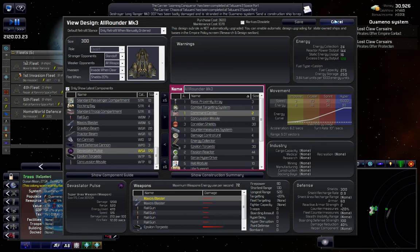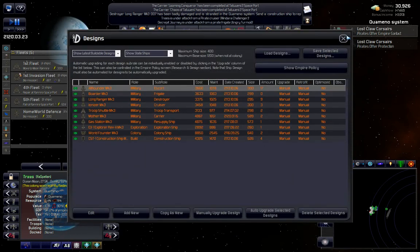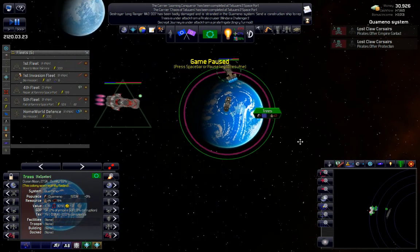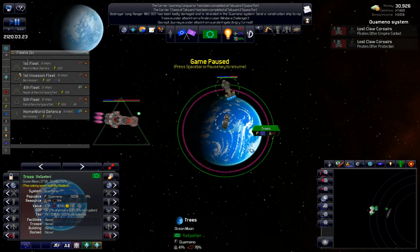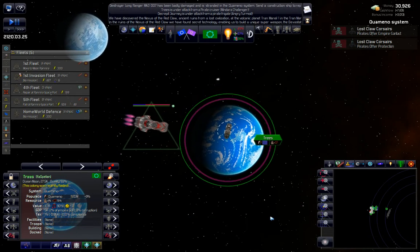I've used this before and almost decimated my own fleets using it. I put it on my main starport of my home planet and when it went off it damaged everything - it doesn't make any distinctions between friend or foe. So it's kind of a dangerous weapon. That's the downside of area weapons: they don't really discern between friend and foe, they just hit everything.